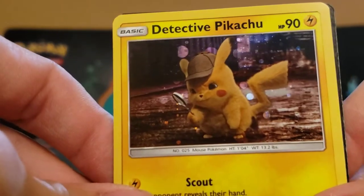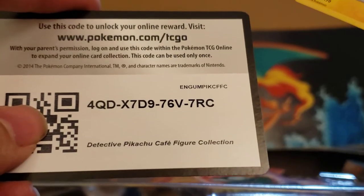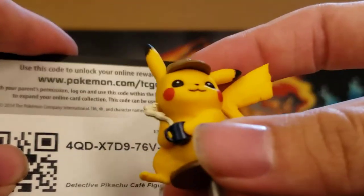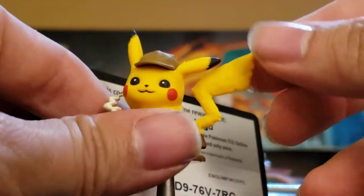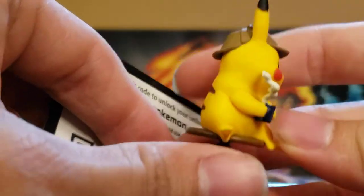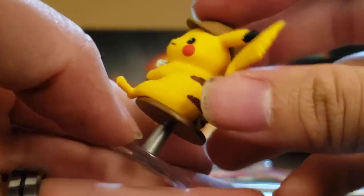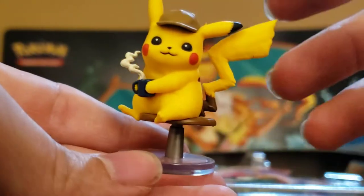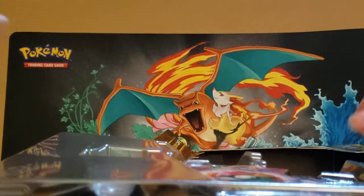Here is the Detective Pikachu — adorable little fuzz boy with his little cap. And here is a code for you guys at home to play a Pokemon online card game. I'm curious, if you put this in, do you get a little Detective Pikachu figurine? Because it's the Detective Pikachu figurine collection. This is a really awesome little guy with his piping cup of Joe. He's got his cap — it's a great piece. Nice little stand, though I don't know why you need the extra stand. Great piece for a Pokemon collection if you like collecting little figurines.